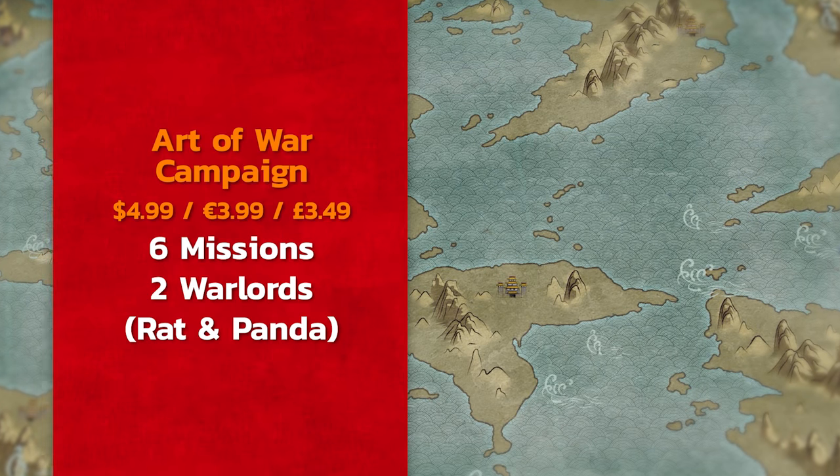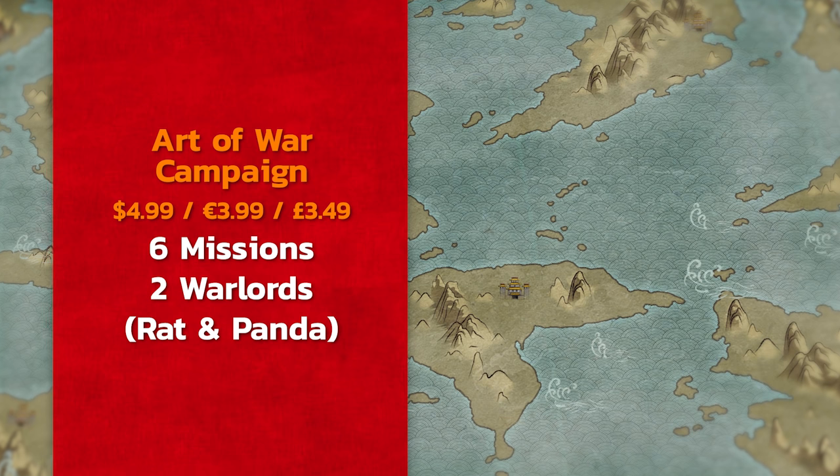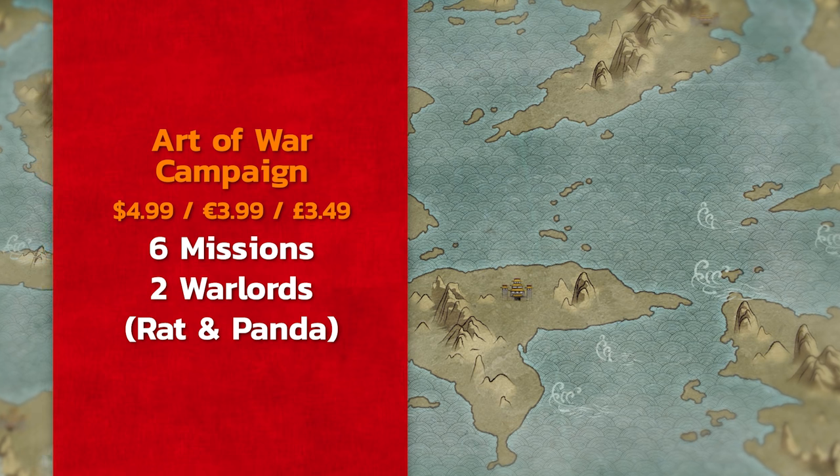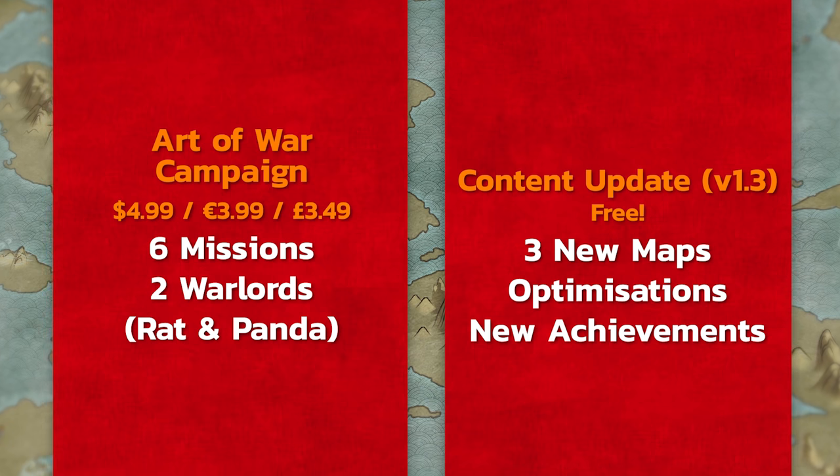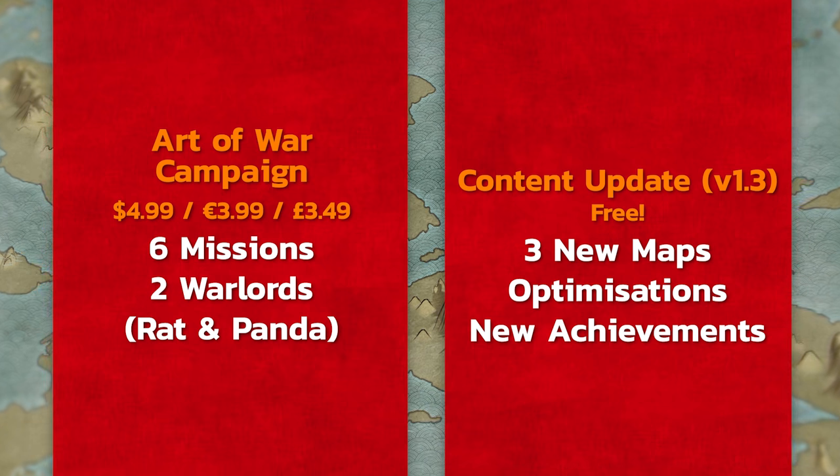The Art of War campaign will also come with two new Warlords in the form of the Rat and the Panda, as well as new achievements for players to chase down. There are also three new skirmish maps coming, which will be added as a free content update for all players. We're providing more detail on the free maps as well as the Warlords campaign and achievements here on YouTube, so be sure to keep a look out.